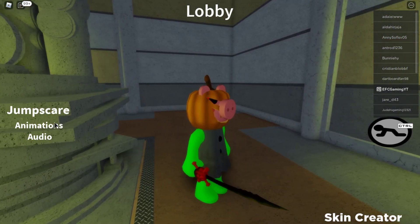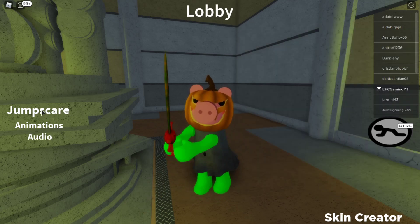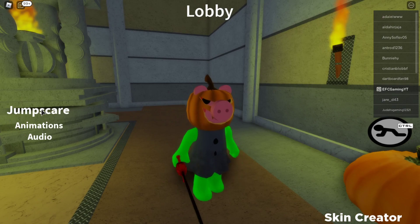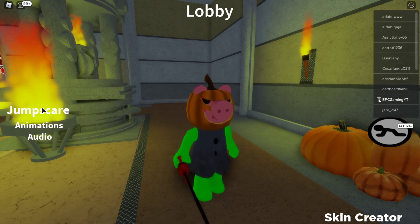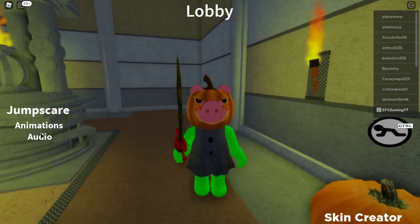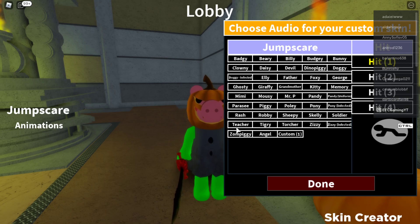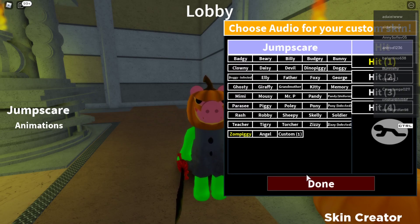We also get to choose the jump scare audio! Let's go with this one — Piggy sounds. Yeah, we know those noises. Let's try another — that's a pretty masculine-sounding jump scare audio. Let's check 'hippie'... okay, that's alright. And 'teacher'... you know what, let's go with Zompcube — Zompcube is best, I like that one!